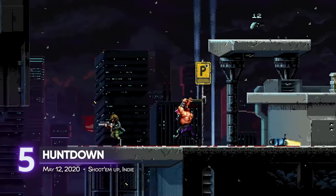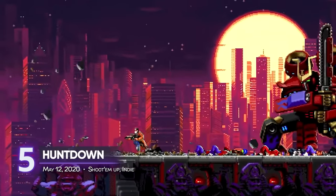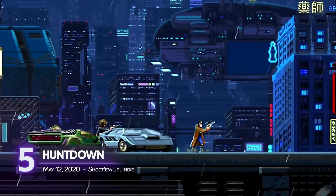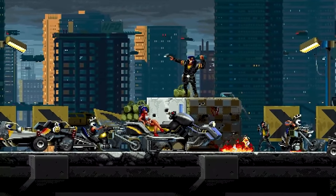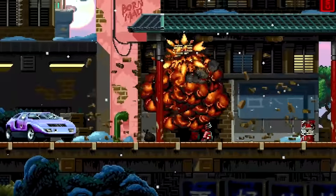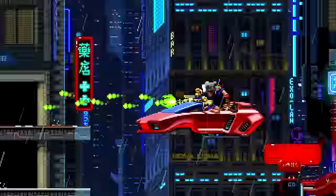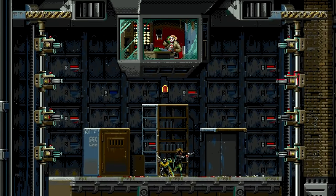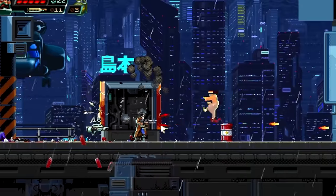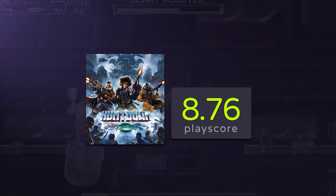5. Huntdown. This side-scrolling retro shooter takes us back to the good old days of 80s gaming. Huntdown takes pride in its inspirations from retro classics like Contra and Metal Slug, adding its own unique and modern twist. Of course, games like these are often better with an extra hand, so take a friend along for the ride and enjoy blasting. A playscore of 8.76.